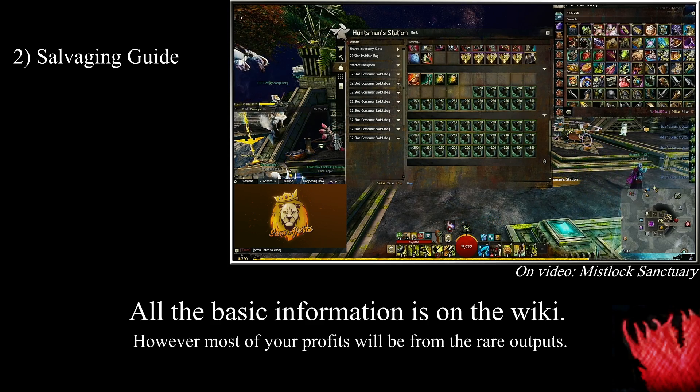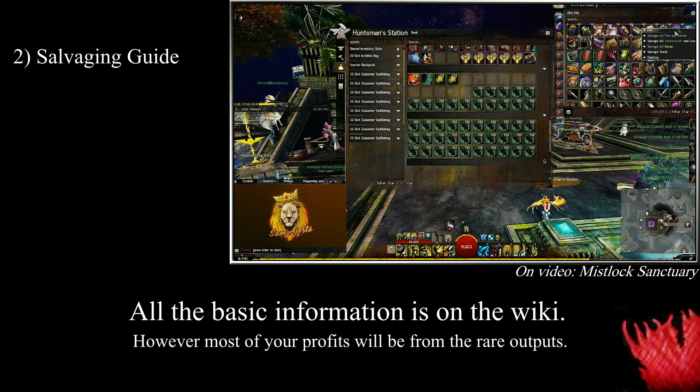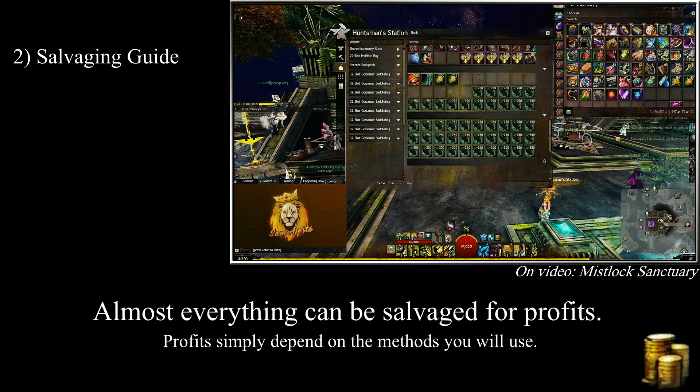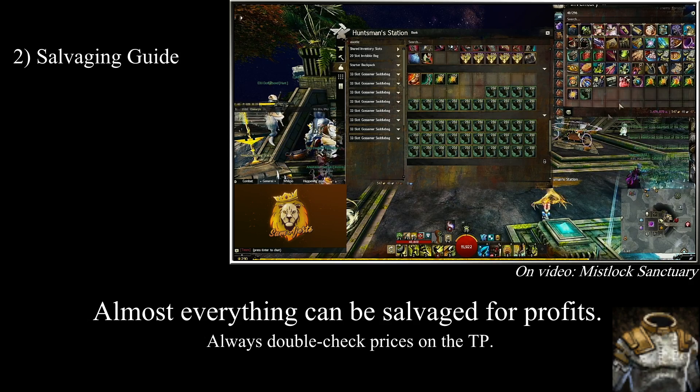Here is an easy example: I am salvaging a level 32 light armor with a copper-fed salvage-o-matic. I will get a certain amount of wool scraps based on the armor piece, and I have a 10% chance at getting cotton scraps. Now, let's talk about Globs of Ectoplasm. Salvaging rare or exotic gear of level 68 and higher will give you Globs of Ectoplasm at a specific rate depending on the salvage kit used.